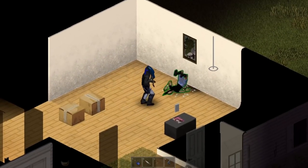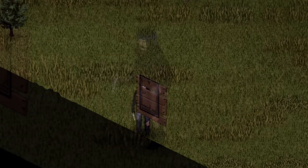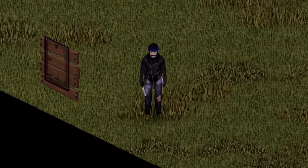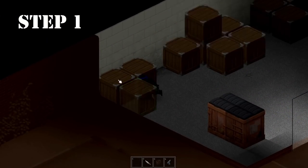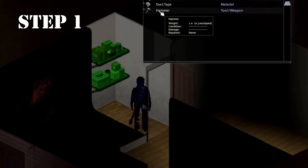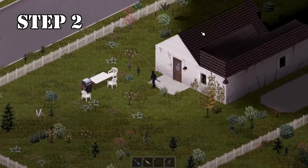Did zombies destroy your window, leaving you vulnerable? You do not need to barricade that window — you can replace it. Don't worry, friend, just follow these steps. Step 1: find the necessary tools — a crowbar to pick up the window and a hammer to install it back. Step 2: find a house with intact windows and